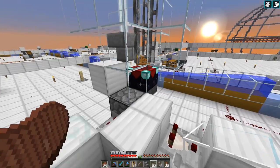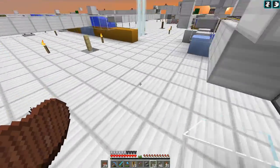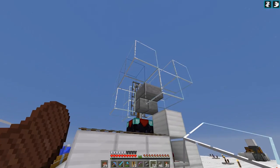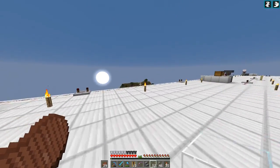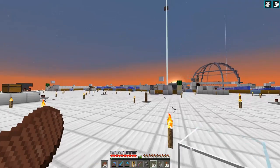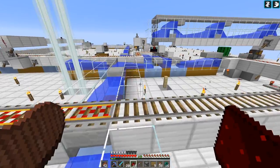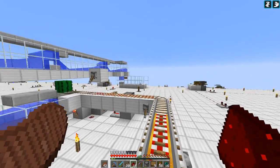I'll come back to this once we start getting eggs in here - we'll discuss it and probably tweak it. For now I want to get over and get the breeder made and start getting chickens coming in. Our breeder is going to be epic - it's going to hang off the back side here, go all the way to the ground, and we're going to use cobwebs.